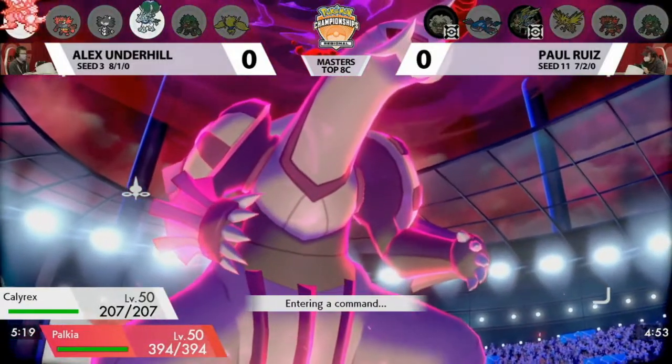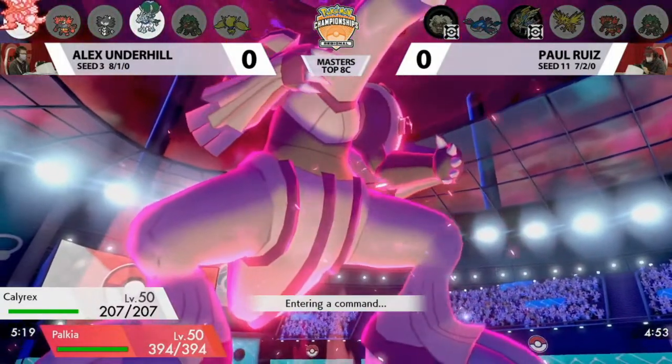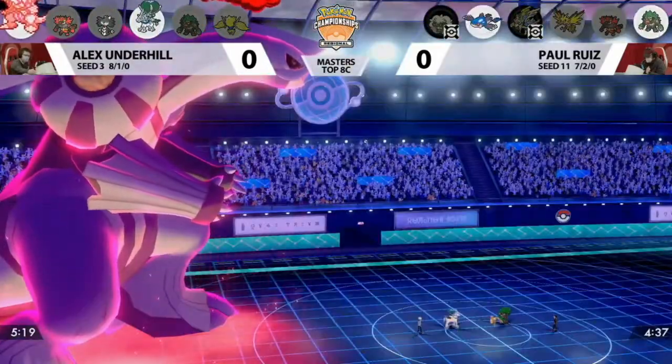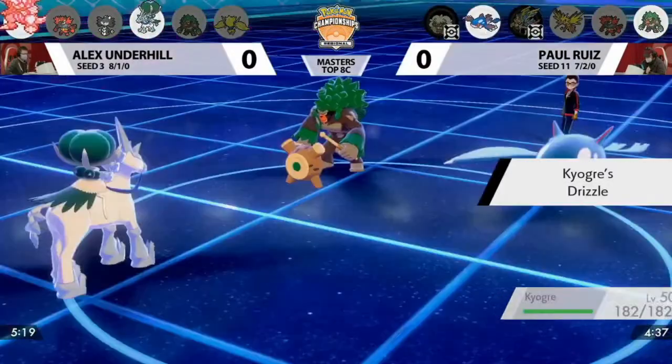Zacian getting Substitute, getting the Double Protect — that was enough to open up the field for Kyogre and Rillaboom as Paul's last two Pokemon. Alex still has all four of his Pokemon around relatively healthy. You don't even really need Gothitelle's Shadow Tag ability anymore — if you want to prevent Palkia or Calyrex Ice from taking damage, you can just switch in Gothitelle to absorb that damage and come back.